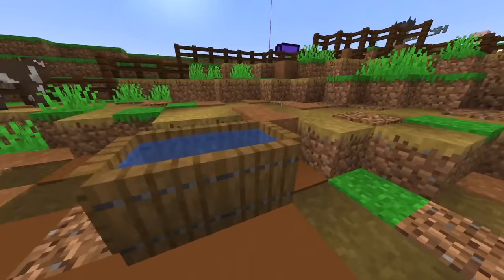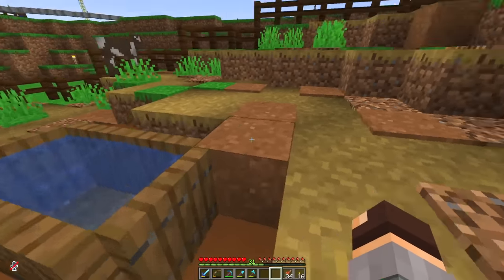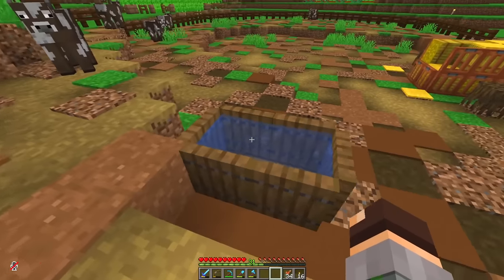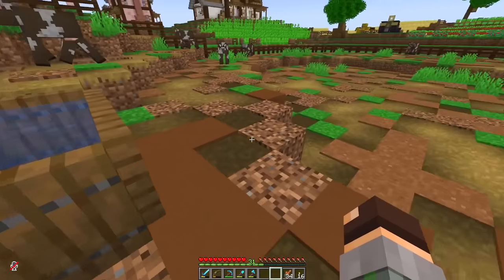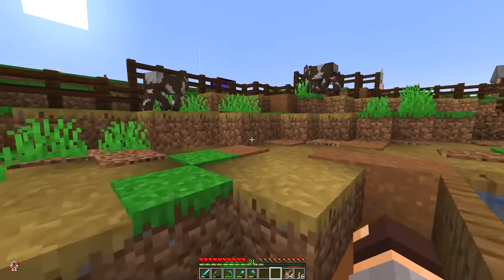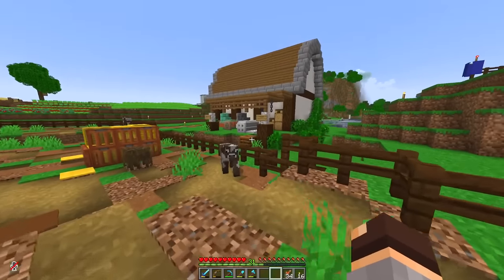Then we've got a little water trough here. Around the water trough, I decided to turn the concrete powder into concrete, because I had an accident that caused the powder to actually turn into concrete. But then I thought, you know what, it actually looks pretty good. So I left it. Things are going really, really well.